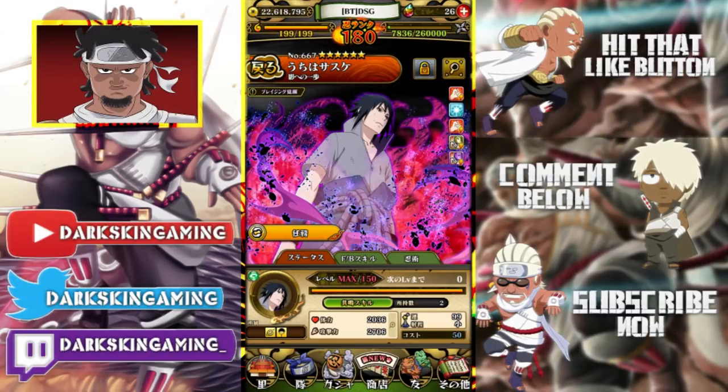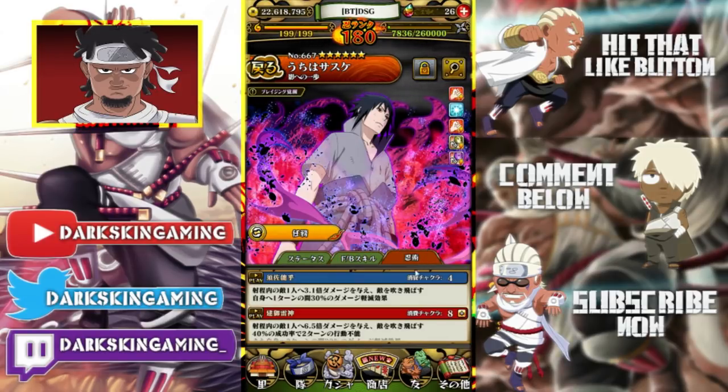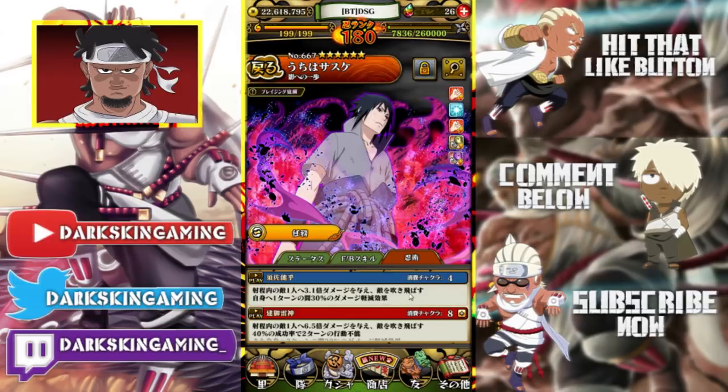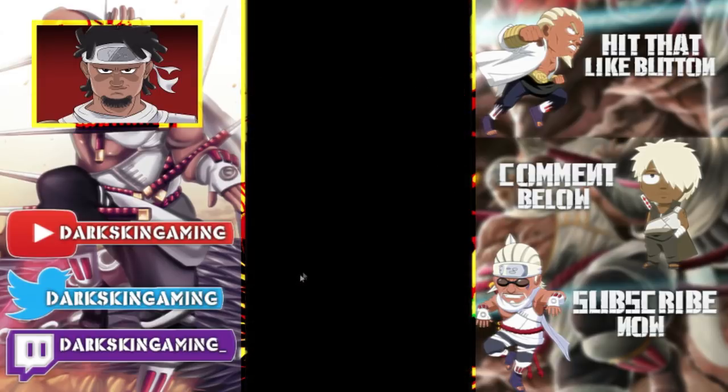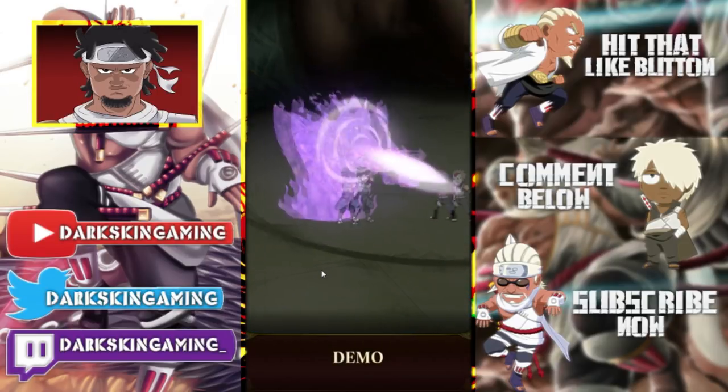In PVE he has 2000 HP and a 2700 attack stat — he's short range but the attack stat is really high. He has fielding buddy or mobilization resistance. Going into his abilities: boost attack by 150, you get one chakra per map movement, boost attack by 150 — so 300 attack boost total. Then 15% increased damage to Bravery and Wisdom. His first jutsu costs four chakra, and his ult costs eight chakra — 3.1 times attack and skill damage to one enemy, knocks him back for one turn, reduces damage taken by 30%.